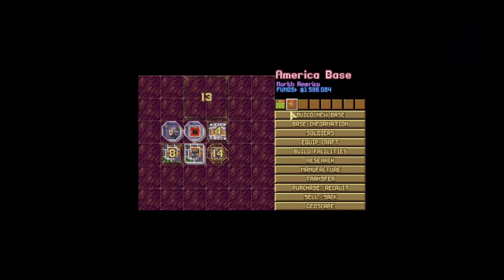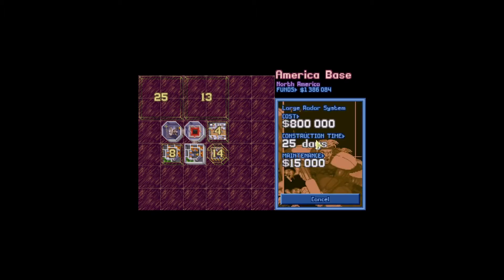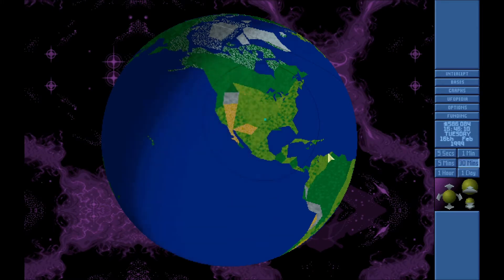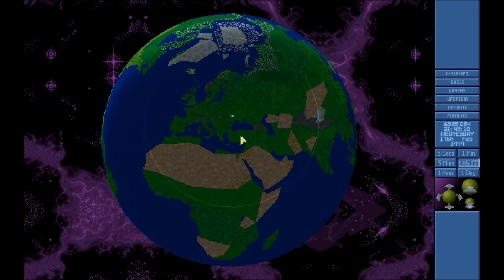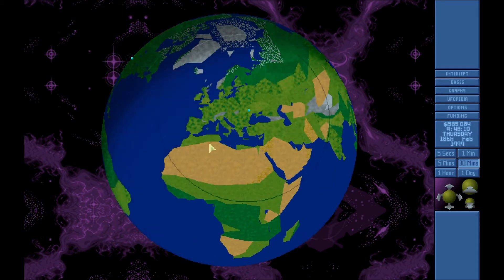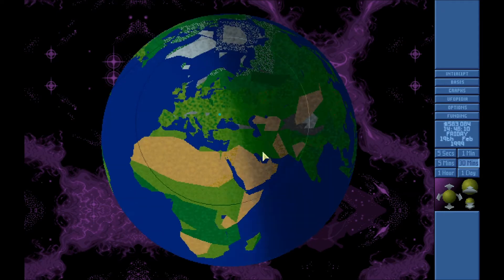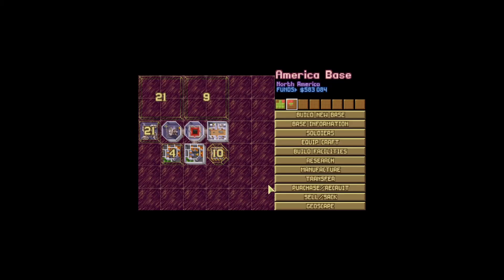Can we build? Yeah, we can build another hangar here for 1.3 million. We probably need a large one — 800,000. That leaves 500,000. Feels bad. We have nothing going on, no income. Alright, that one is done now.